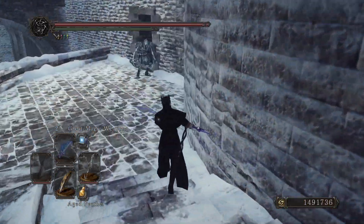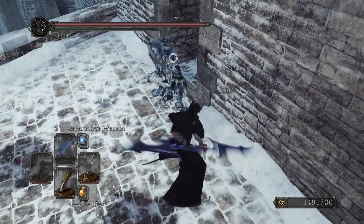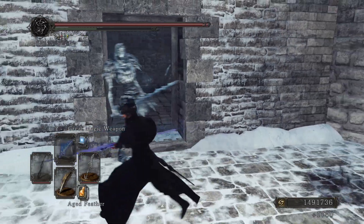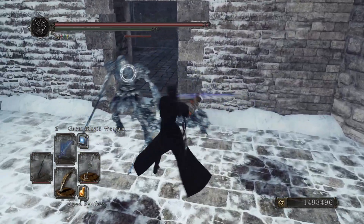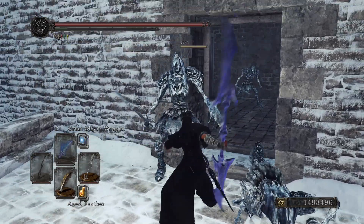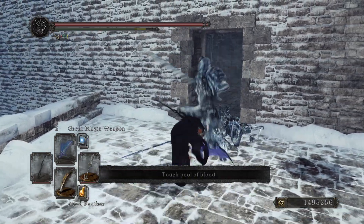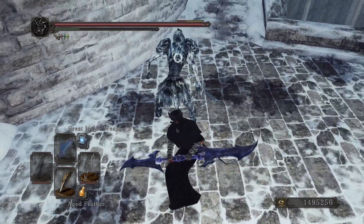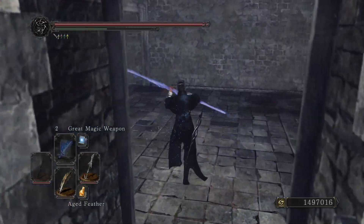Up next is the Dragonrider Twin Blade. This one and the Stone Twin Blade are kind of close for me — one does magic damage and the other does physical. The Dragonrider Twin Blade requires Petrified Dragon Bones to upgrade, and there are three other weapons you can get from the Dragonrider, so it can be tough to choose even though you fight that boss twice in a playthrough. This thing weighs 18 units, has 120 durability, 25 poise break, and 120 counter damage.